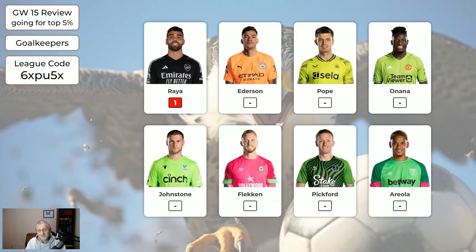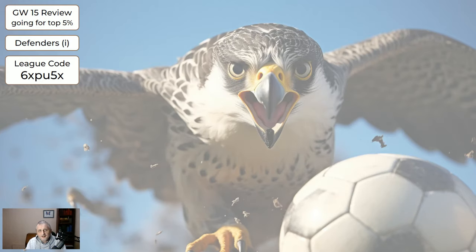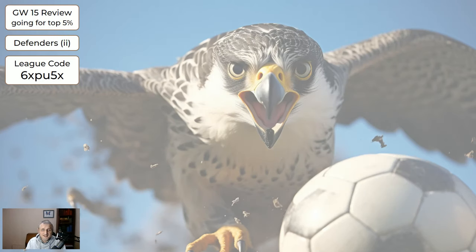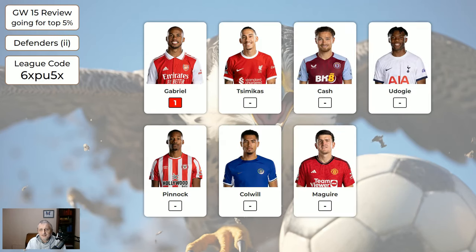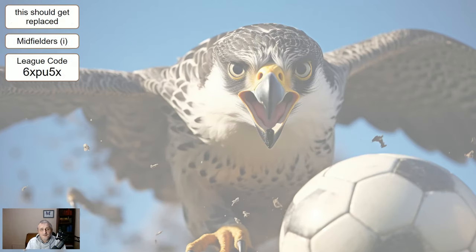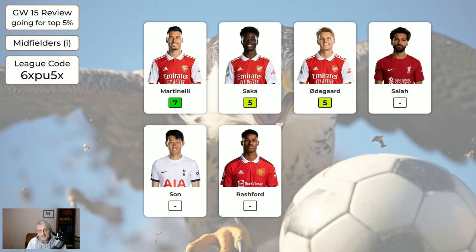The keeper managed to get one point so far. Regarding the defenders, White and Saliba got one from the more expensive defenders. Slightly cheaper, Gabriel's got one. Cheapest defender, Kabore's got zero. For the midfielders, Martinelli, Saka and Odegaard all got returns, which is nice. None of the mid-priced midfielders have played yet.